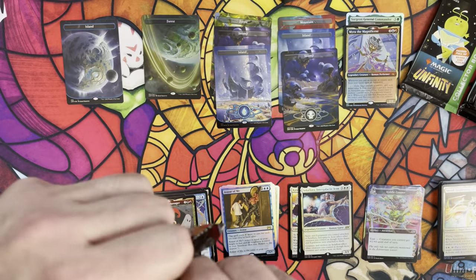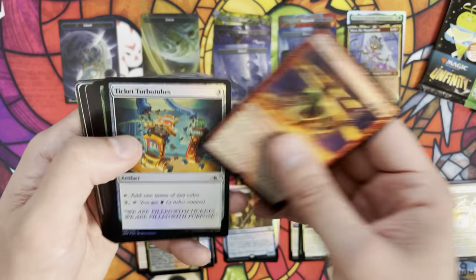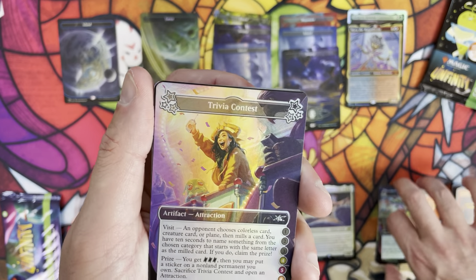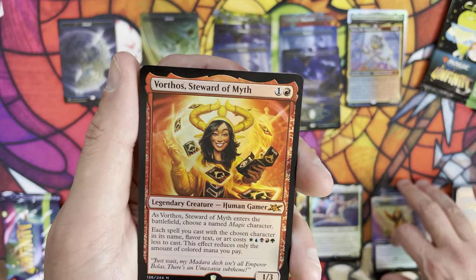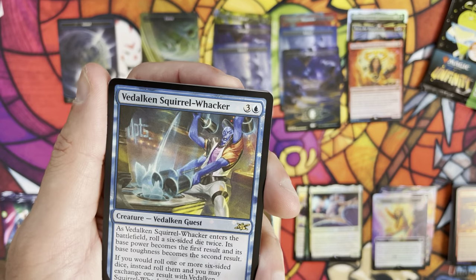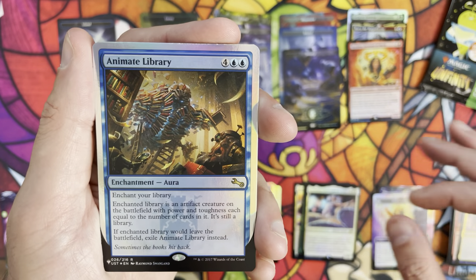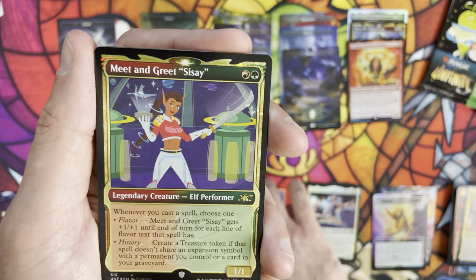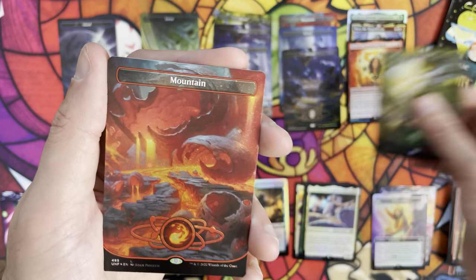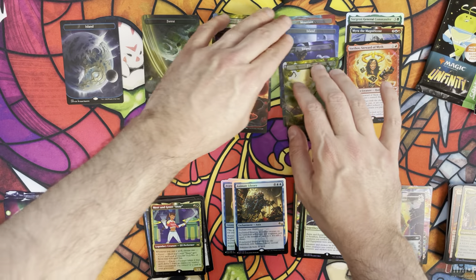Pack four: Devil K. Neville, Monaxa Midway Manager, Avatar of Me, Myra the Magnificent - that's a mythic, non-galaxy. Then a swamp and a galaxy foil island. Pack five coming up - probably missed a mythic since I wasn't really paying attention. It's weird to train your brain to look for mythics and then have to shift away because they're not the big draw. Pack five: Vorthos Steward of Myth - that's a mythic; galaxy foil Vidalkin Squirrel Whacker; Brims Barone; Animate Library; Meet and Greet Sese - galaxy foil; forest and galaxy foil mountain. That's exactly where we'd love to see a shock land - in the very back of the pack.